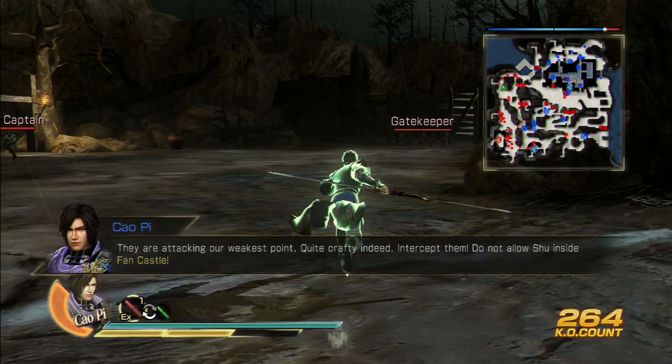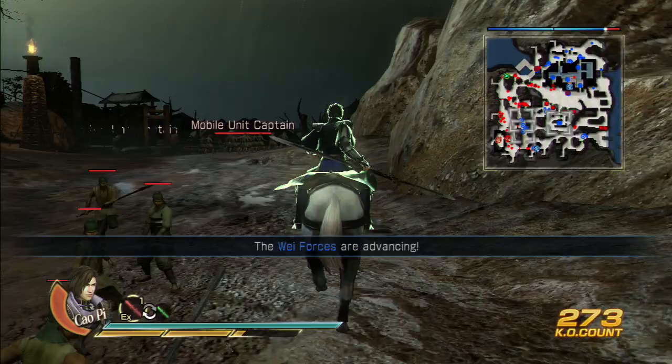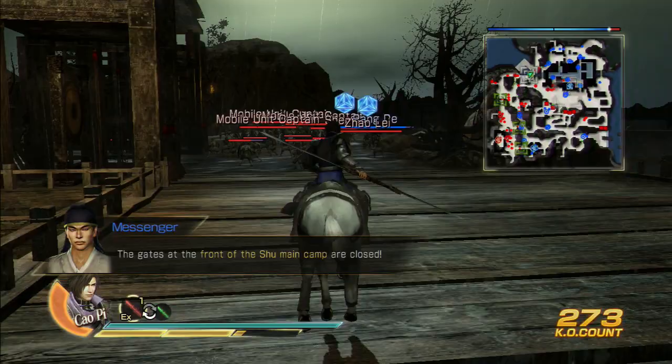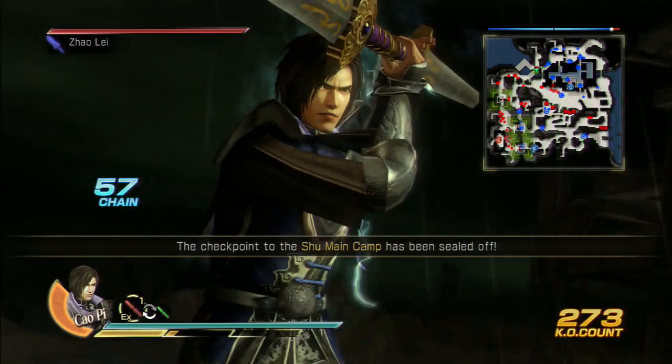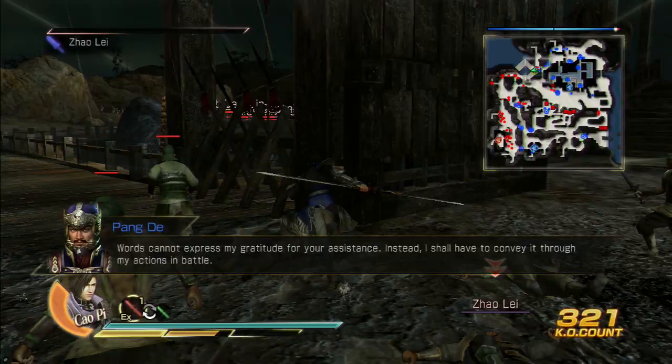Follow the far left side until you get all the way to Pang De. Get on our horse and get inside here — now we have a straight shot, we can run straight to Pang De. Get to him as fast as possible. He's getting attacked by all kinds of stuff up here — pretty crazy. We'll hit this crowd with the aerial musou. Probably one of my favorite musous in the game. We've got him saved now.